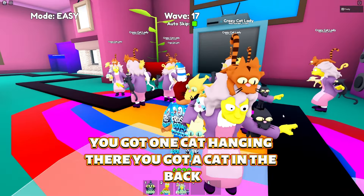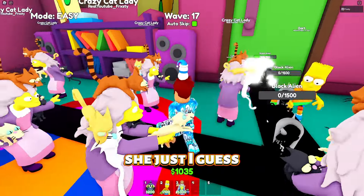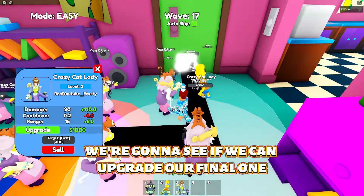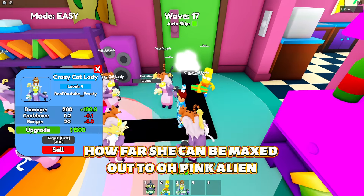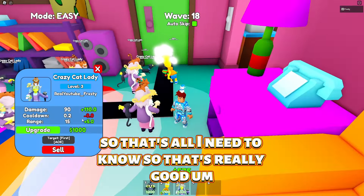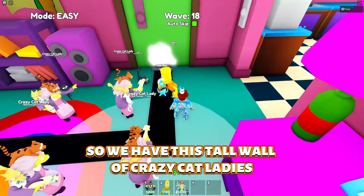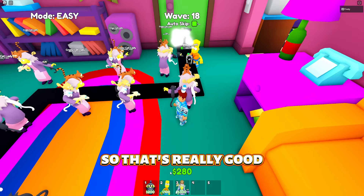I do love her animation — pow pow pow. You've got one cat hanging there, two cats on her head, and she just holds one and damages the other enemies. She's maxed out at 300 damage — that's all I needed to know. So that's really good. We have this wall of Crazy Cat Ladies and I think we're pretty much set. I don't see them making it past us.